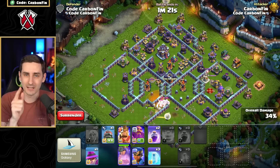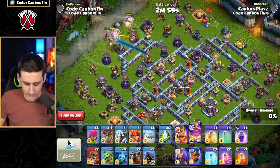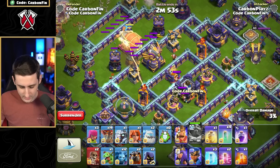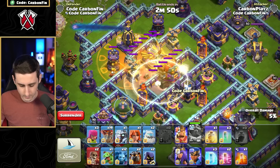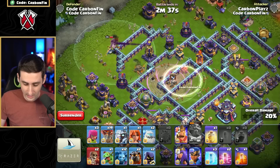Now let's use the Apprentice Warden in the blimp, flying from the opposite side and having heroes loop around. With a few balloons, we drop the warden in the blimp and activate the warden ability to protect the balloons for maximum value. Then we go invis rage — the CC goes down really quickly, another invis, and the multi-target infernos come down.